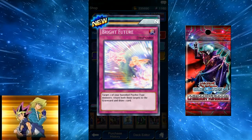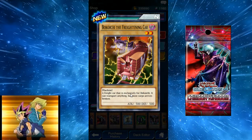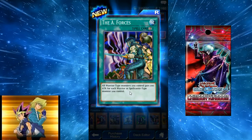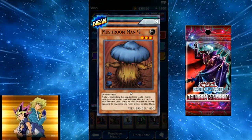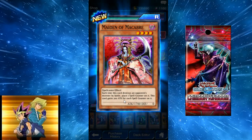Bright Future: target two of your banished Psychic-type monsters, return both to the graveyard and draw one card. That card Berochi the Freighting is ass. The A forces card says all warrior-type monsters you control gain 200 attack for each warrior-type monster you control — kind of like Solidarity, but only 200. There's also a curse card: the controller loses 300 life points during each standby phase, but you can pay 500 to shift control to your opponent.